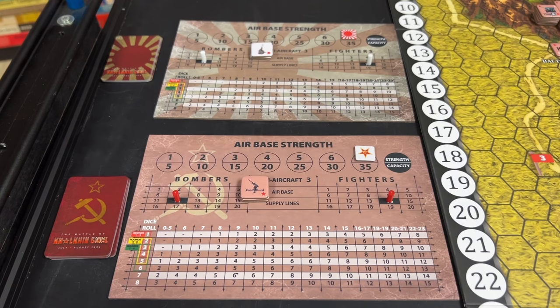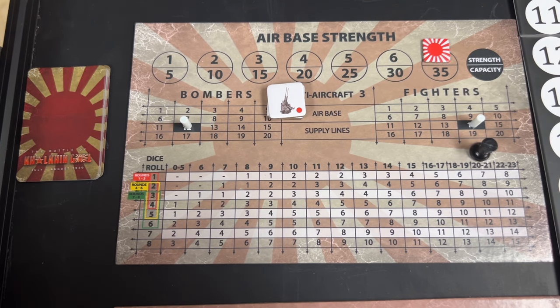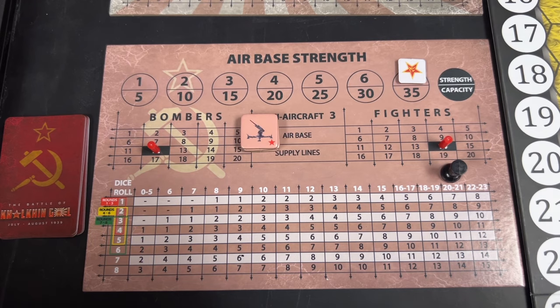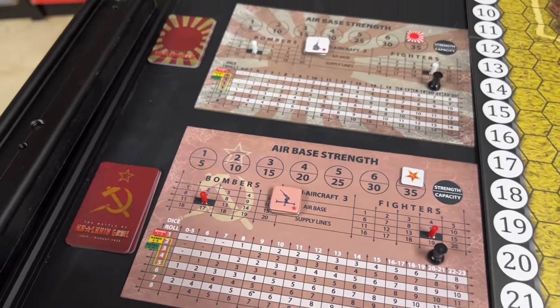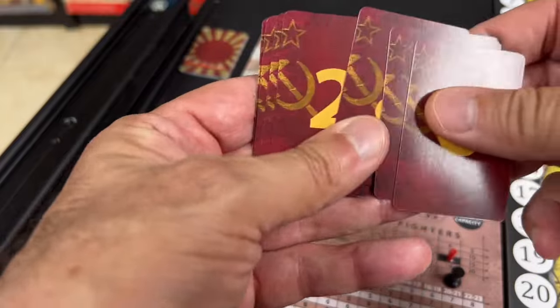Now we determine which side has air superiority. Each side has an air base strength display, and each side starts with an air base strength of seven. To determine air superiority, a side determines its air strength — the air base strength of seven plus the number of fighters, which is 14, for a total of 21 — and marks the 20-to-21 column in the air combat table. Both sides have the same air strength of 21.